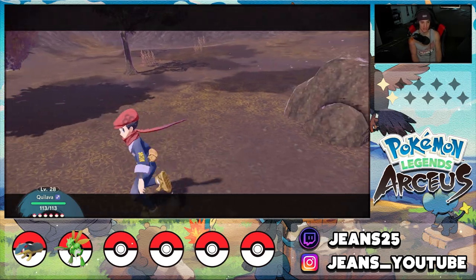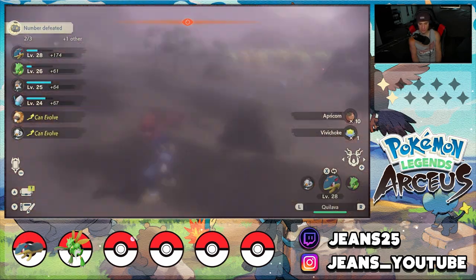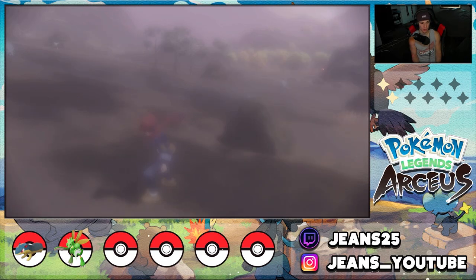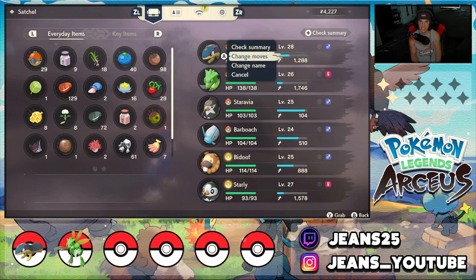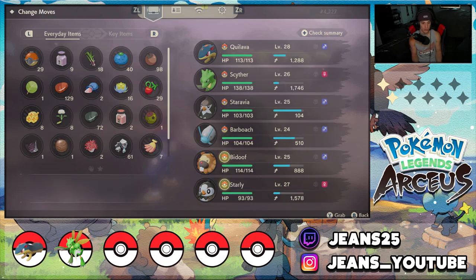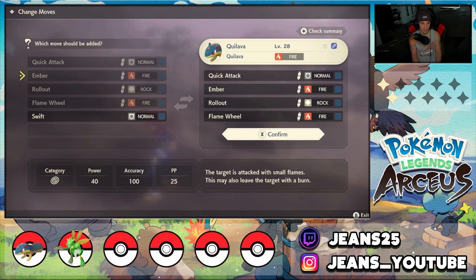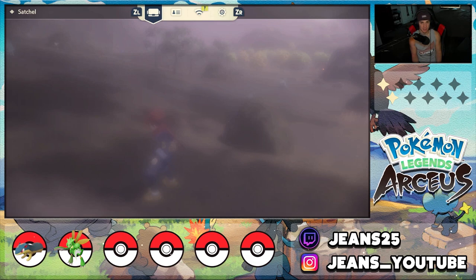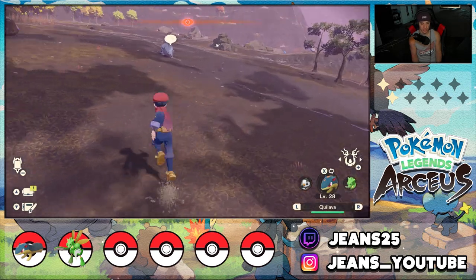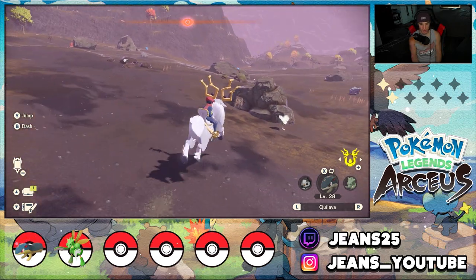I realized something while playing through this game — I was wondering how to learn moves. If you come to your Pokémon menu and go over to Pokémon and hit 'Change Move,' any move your Pokémon learned before you can reteach it whenever you want. So I can actually teach this thing Swift — pretty cool. I could keep two moves, get rid of Flame Wheel and then get it back whenever we want. If you were wondering how to change moves, that is exactly how you do it.